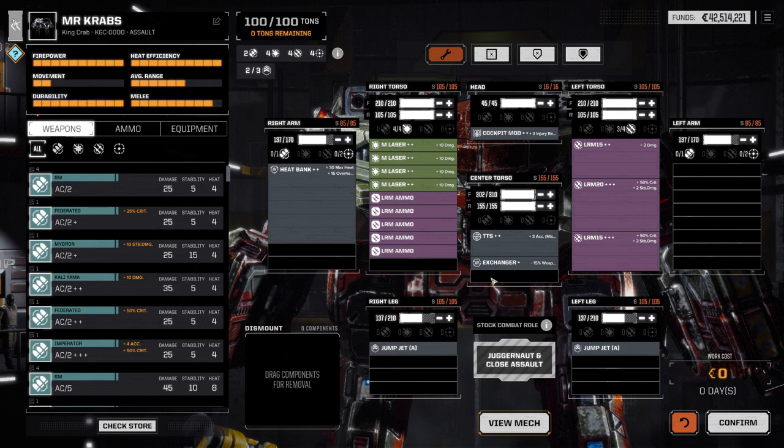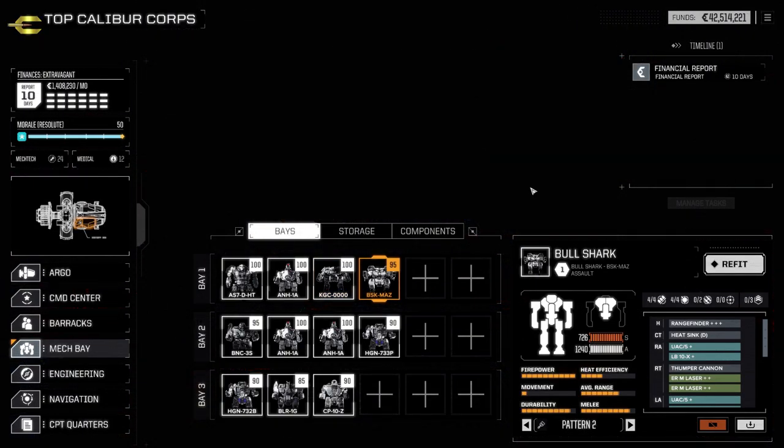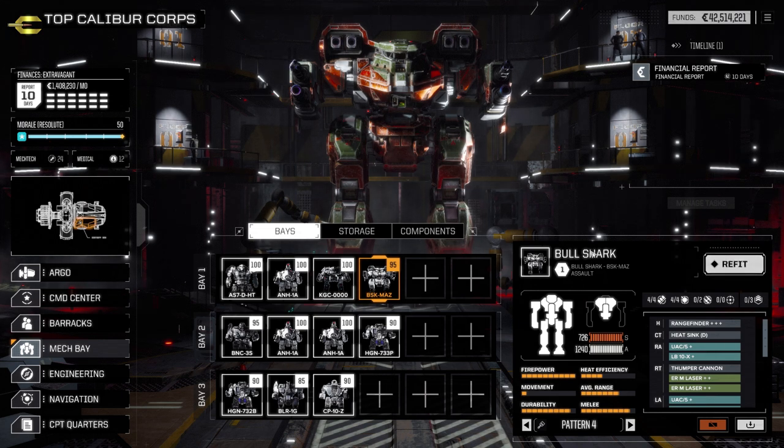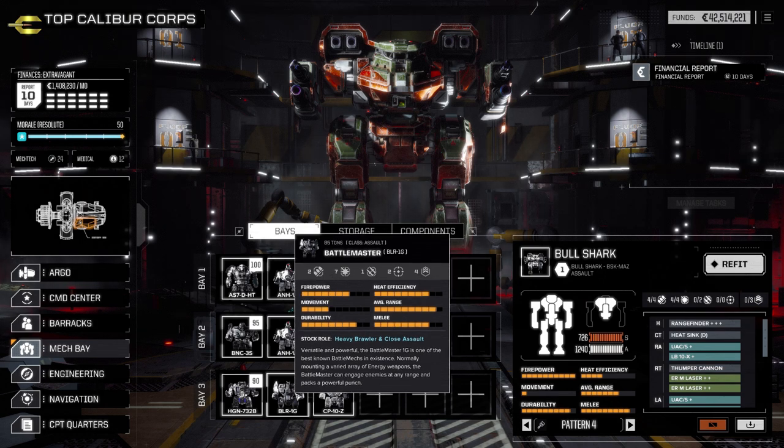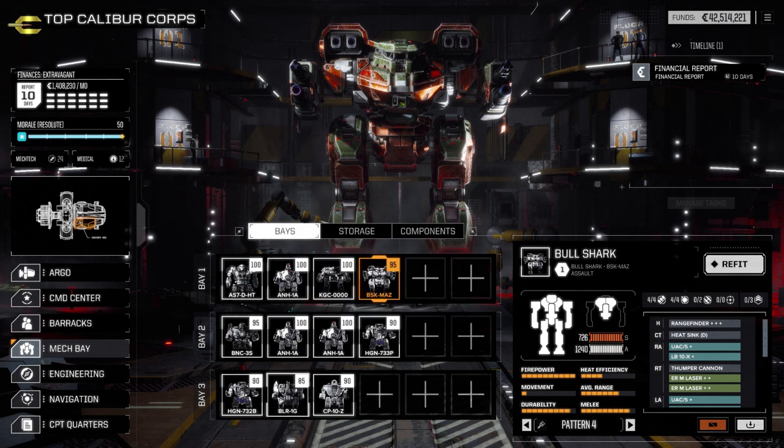Next we're going to take a look at our last mech — the scout mech. This is the Bull Shark, a special mech I found later in the game. I was previously using a Highlander or a Battlemaster as my scout, which was a medium-class assault mech that was a little faster — giving me an initiative of three plus one instead of two. Moving up to the Bull Shark, this thing is actually really good and I'm becoming a big fan.